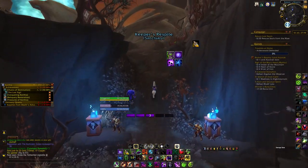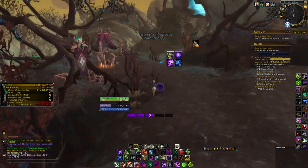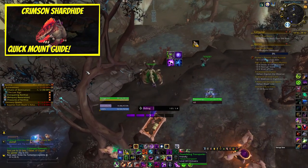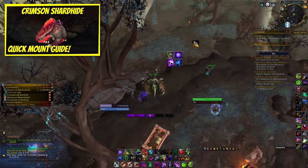The Razor Wing is currently estimated around a 1 to 2% drop, similarly to the Crimson Shard Hide Mount from Korthia, and you can find a guide to that one in the info card or in the description.